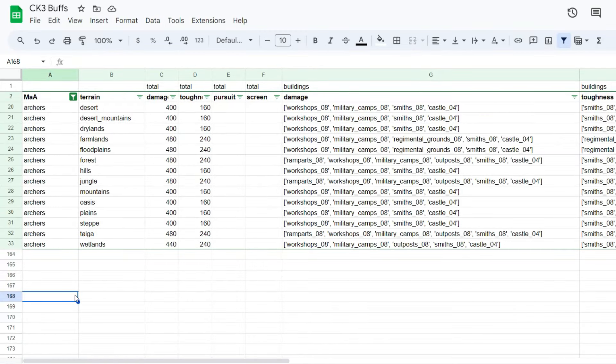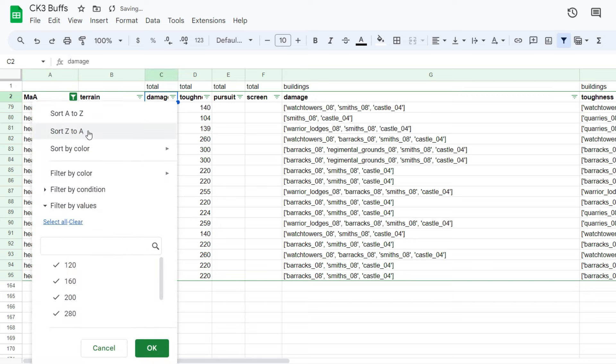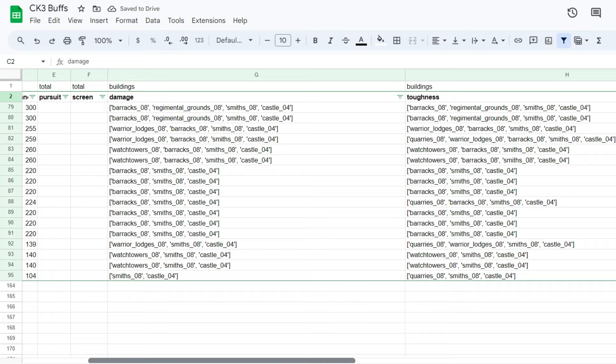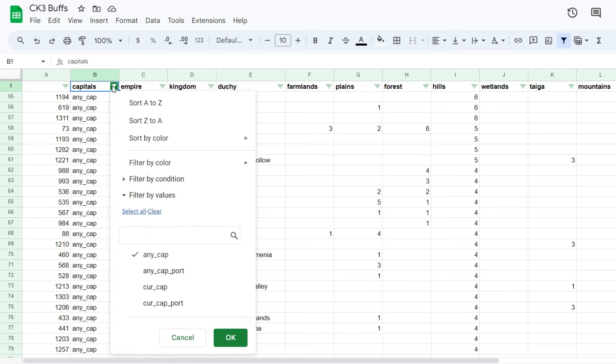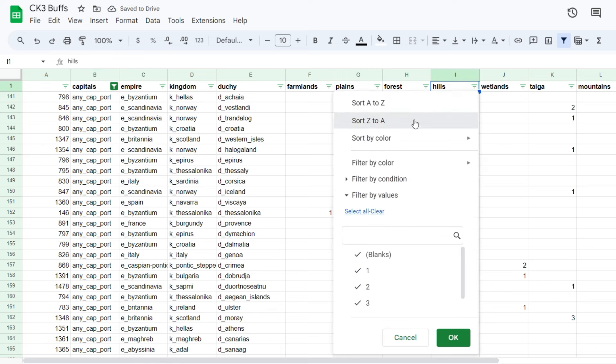If you found that interesting and want to see the data I was using, I have good news. Attached in the description is a link to a spreadsheet detailing the maximum buffs you can get for each men-at-arms type, with a list of buildings that you need. Also provided is a list of every duchy and the maximum number of county capital terrains you can possibly get, including county capital terrains that are also on the coast. If you find this useful, please leave a like — it helps tremendously. If you want more, perhaps overly insightful analysis of Crusader Kings, you might want to subscribe.